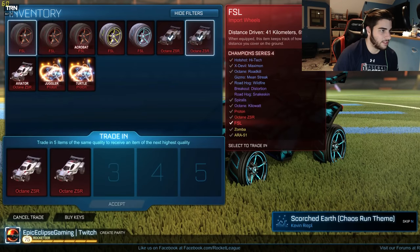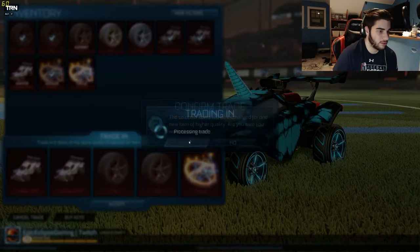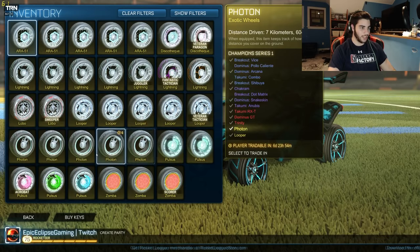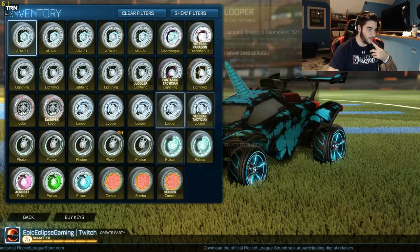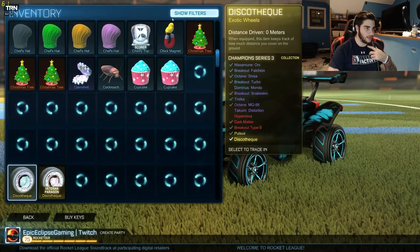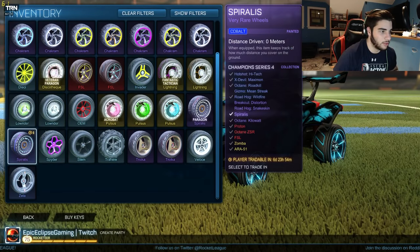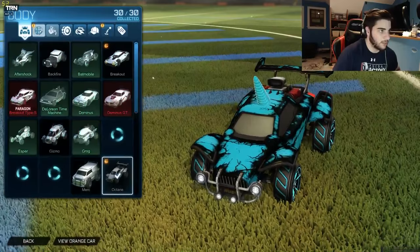I just feel like I have a massive amount of stuff. Juggler or Turtle — I feel like Juggler. Nope, nothing. I wish you could do something about these. Look at how many wheels I have — one, two, three, four, five Protons. Four Loopers. I like these. I have some painted wheels too, they're not bad. I have a pretty decent amount of painted wheels. Not bad at all. I feel like we did pretty good. I want to customize my car now.